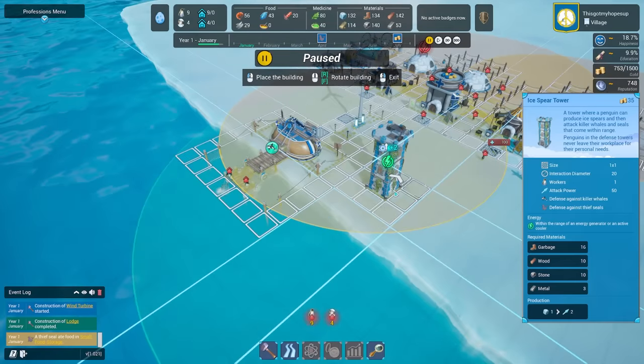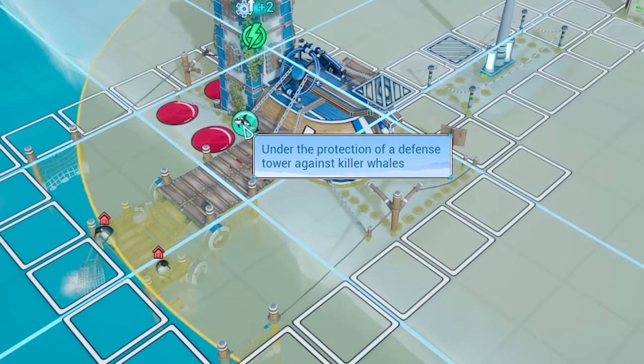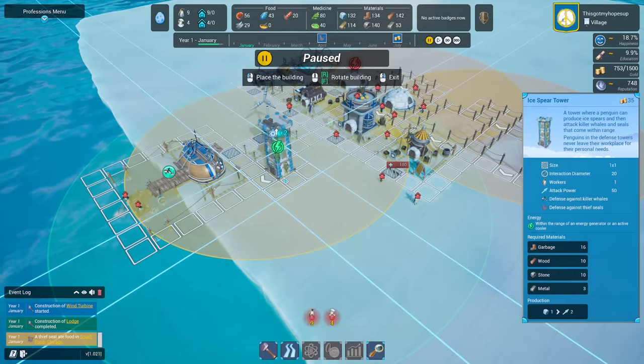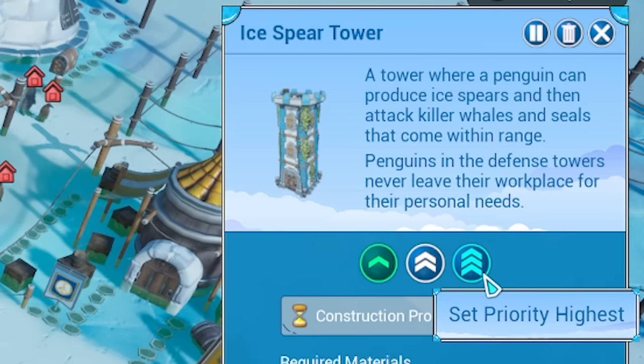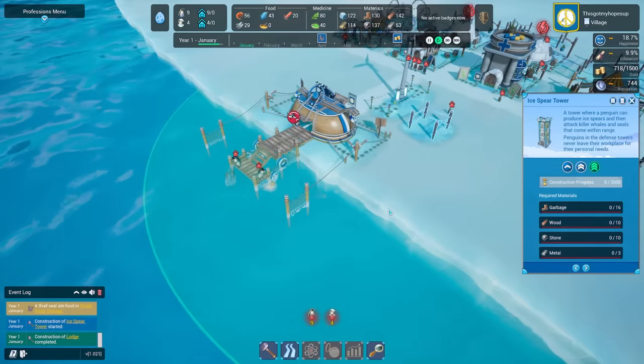It does need power - I probably want it in range of this, as this looks like it's going to be attacked by killer whales. Also in range of that. Let's shove it there - that looks like a good middle point. I'll set it to highest priority so we build the ice spear tower first.